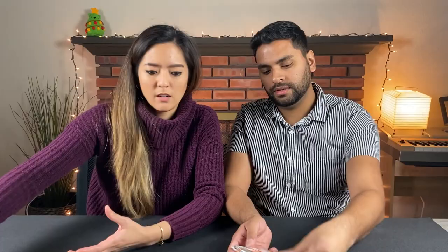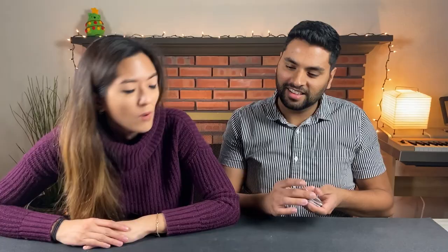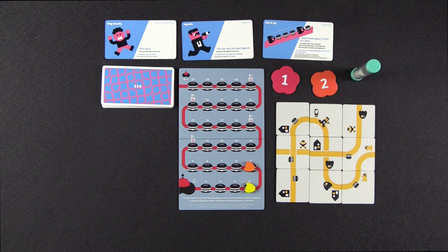Let's clear out these scoring conditions. We have most boys, most agents — it doesn't matter if anything is being caught or not — and most hamburgers in front of one alien. This is literally why they're here: they just want hamburgers. The alien must not be captured, so they're getting away with it. You want to have the most hamburgers in front of one uncaptured alien, and you only count hamburgers in one direction.